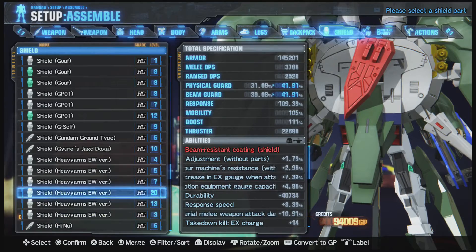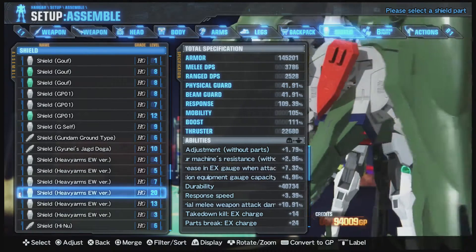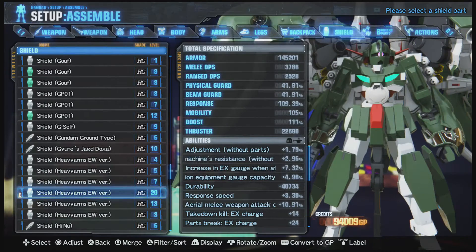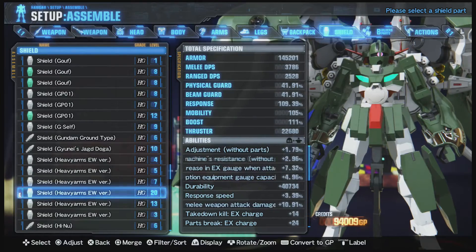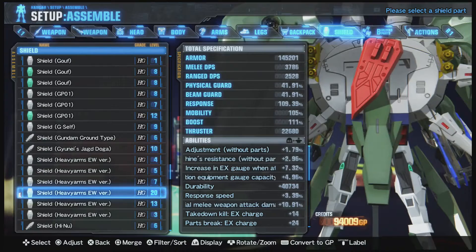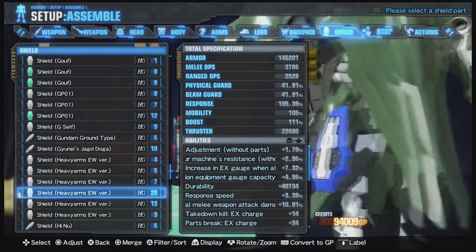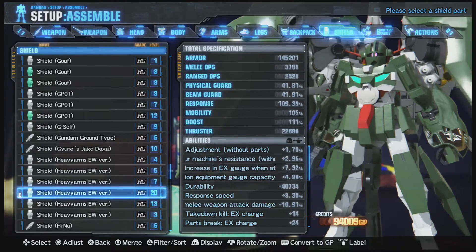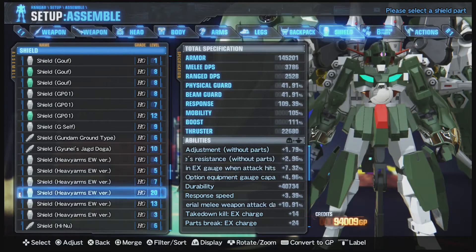Heavy Arms apparently doesn't have a kit in this game — that's just lazy. Heavy Arms and Epion: no clue why you can get them really early but you can't get the kit, it just doesn't exist. I have every single kit unlocked and this is not one of them. The DLC has come out so I technically don't have two kits unlocked, but I'm not paying real money when they'll probably release it for free in about two months. It's a customized Rick Diaz and customized Yakushiki — there's no visible difference.